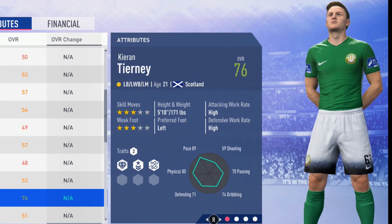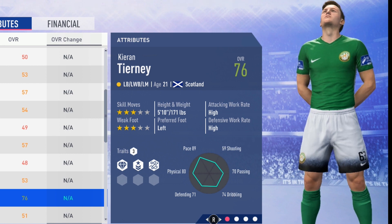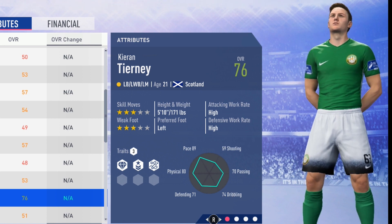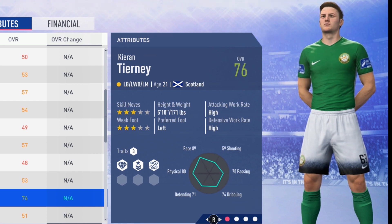Welcome to this player growth showcase here on Kieran Tierney. The 21-year-old left back is 76 overall, with 3-star skill moves and 3-star weak foot. He is 5 foot 10, left footed, with high/high work rates.